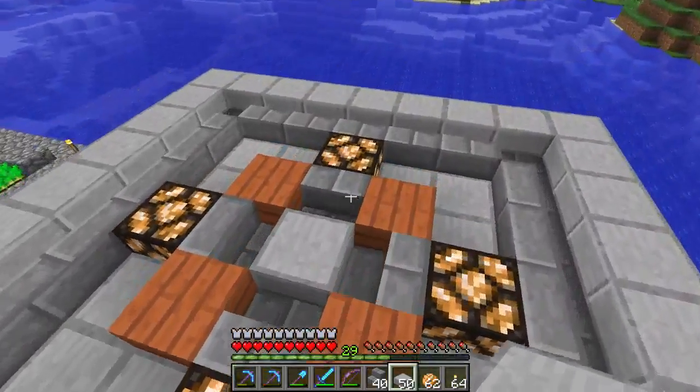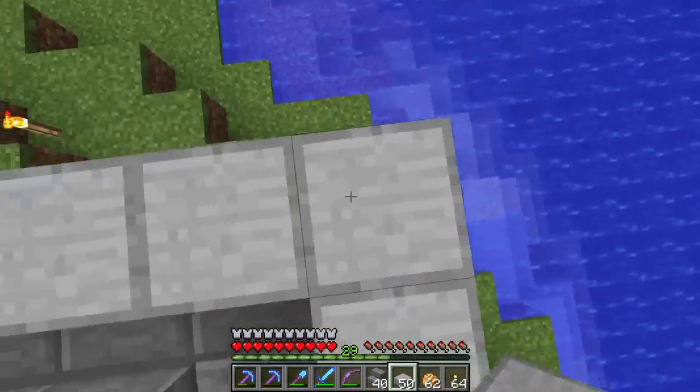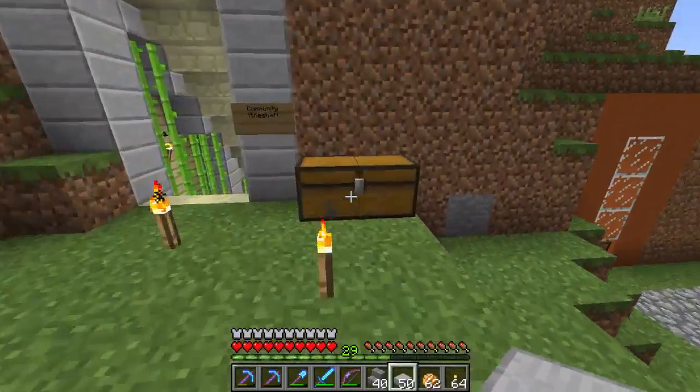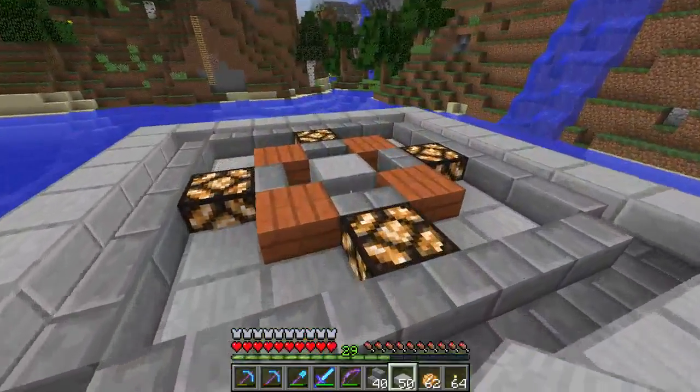So this is our spawn — it's looking good. We can now terraform around here. It is now hanging off like that, and then we can hide the dirt.